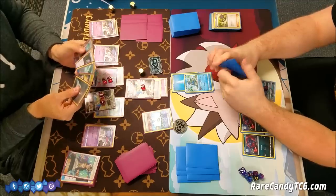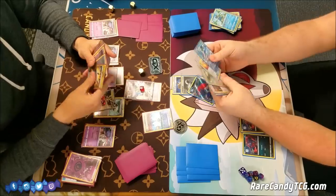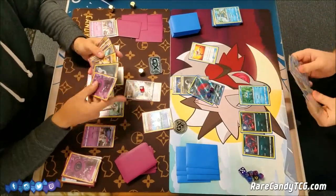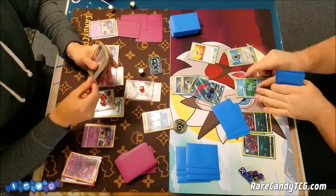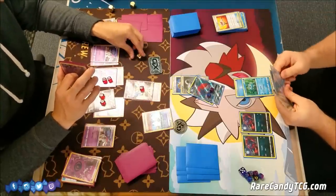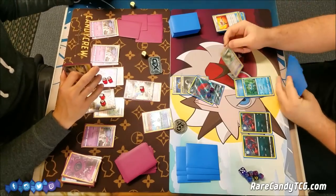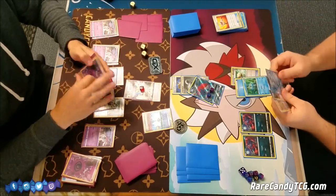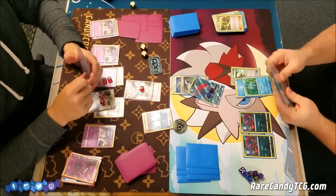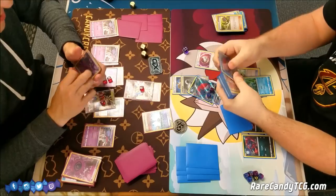Hopefully the prize card I get off this knockout will be good — my hand is not the best. I get Psychic Energy, which explains why I haven't been finding them; they were hiding in the prizes. Brandon is bouncing right back from that knockout — he has another Froakie, he has Aqua Patch. Luckily we did take out the Frogadier; he did have Greninja GX in hand, so that buys us a turn. Brandon is contemplating a Guzma and gets down a Float Stone. He has Timer Ball and flips two coins — he hits double heads, which is pretty big.